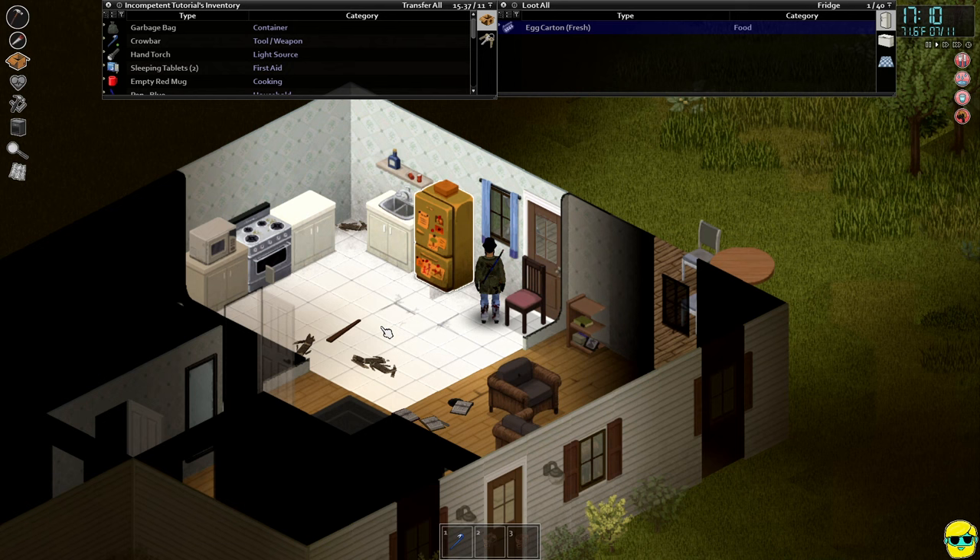I'll take apart this counter — nothing in it, I don't need it. This is a fantastic way to improve carpentry. If you're going to be disassembling a lot, I recommend reading a carpentry book first to get the skill multiplier. We got nails from the counter. Now with two planks and enough nails I'm ready to barricade windows. You also need the carpentry skill to barricade — I right-click the window and select the barricade option.